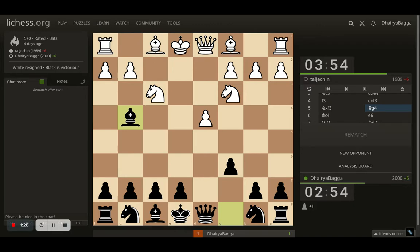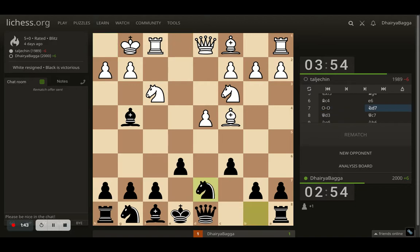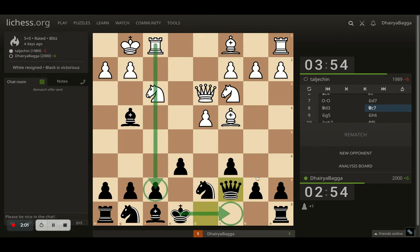Here I went with bishop g4, trying to pin the knight. Opponent goes with bishop to c4, as expected, trying to attack the f7 square — which will be a long-term plan. I played e6, preventing that. Opponent castles and here I go with knight to d7. Opponent plays queen to d3, trying to get the queen active and remove the pin from the knight. So I go with my queen to c7, trying to castle on the queenside because I don't want to deal with the f-file pressure. If I castle queenside, my pieces will be better lined up — I can get my bishop onto d6, building a wonderful diagonal with the queen and bishop battery, get my knight out, push pawns, and have a good attack from there.